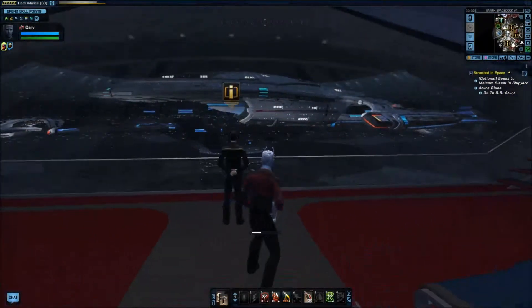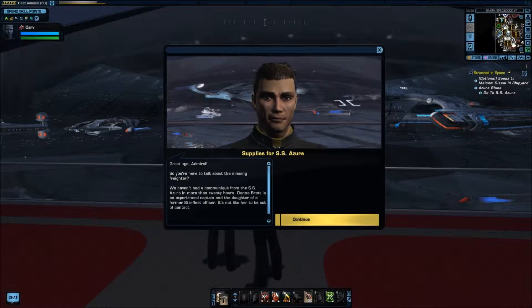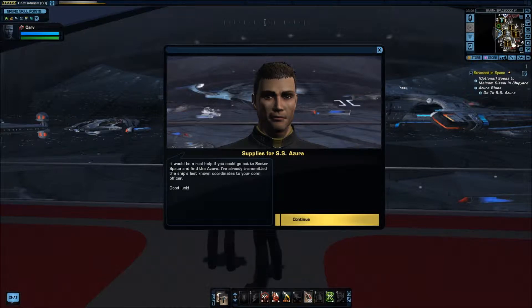Malcolm Sissel is, according to the map, right up ahead. Hello, Mr. Sissel. Greetings, Admiral. So you're here to talk about the missing freighter. We haven't had a communique from the SS Azura in more than 20 hours. Dana Barad is an experienced captain and the daughter of a former Starfleet officer — it's not like her to be out of contact. It would be a real help if you could go out to sector space and find the Azura. I've already transmitted the ship's last known coordinates to your con officer. Good luck.